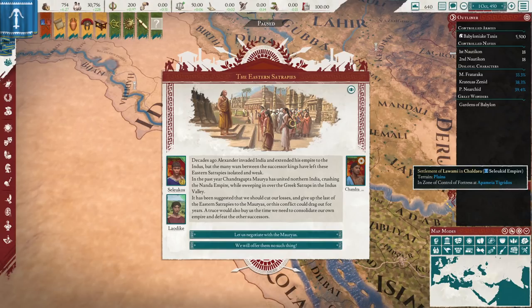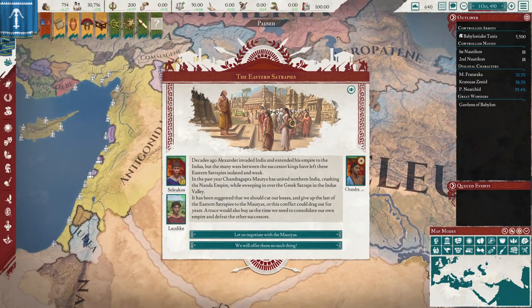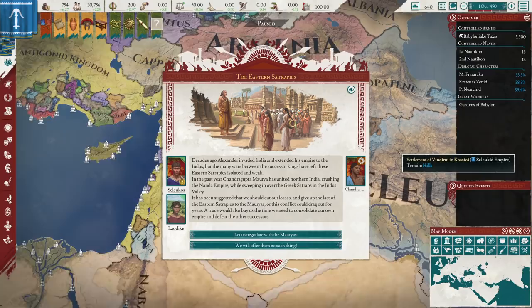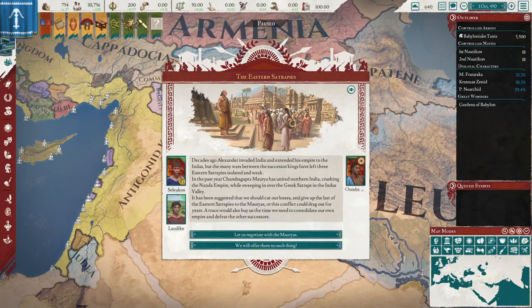Hello everyone and welcome back to Imperator Rome. I'm Lord Formant. Here we are with a guide for the Seleucids. This is going to go over some basic stuff like how to keep your empire stable, early expansion, what innovations to take, and what religious stuff to do.